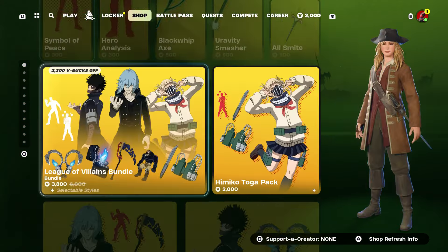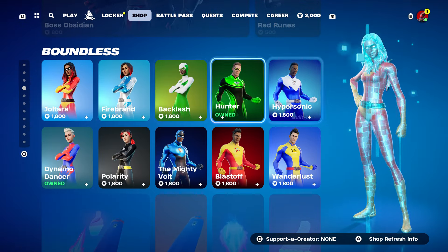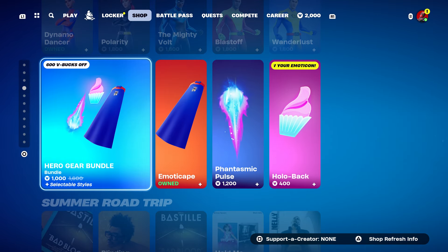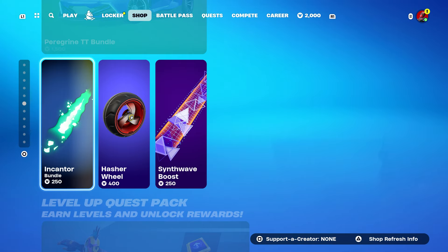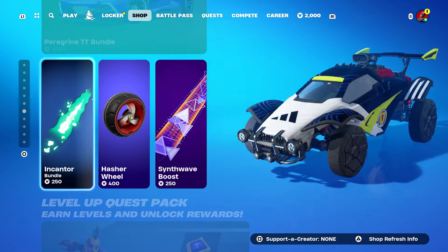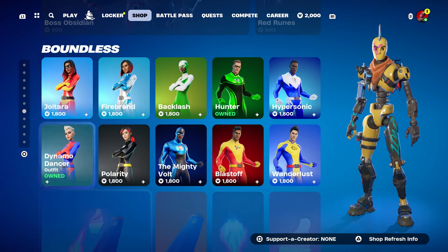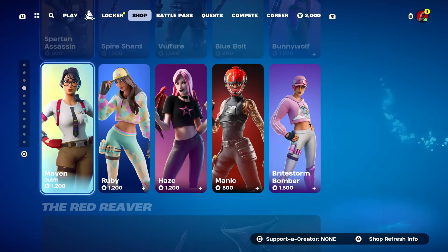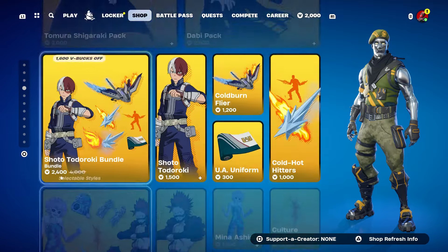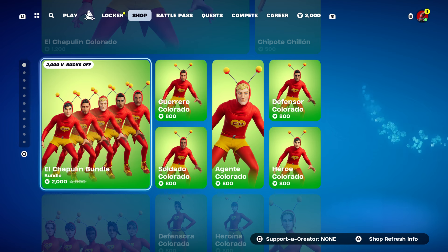They also brought back the superhero skins — all the superhero skins are back, which is pretty cool. Last time the superhero skin came back was like 30 days ago. But once again, I'm super excited that they brought El Chapali Colorado back, which is really, really cool.